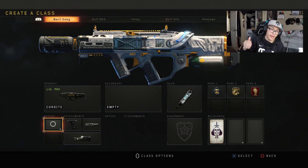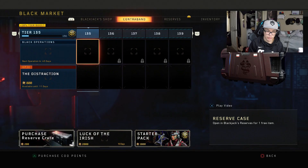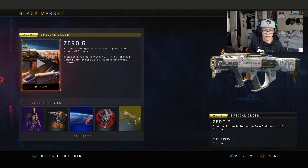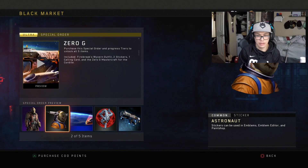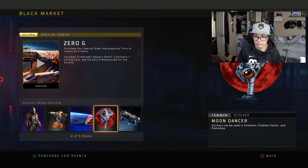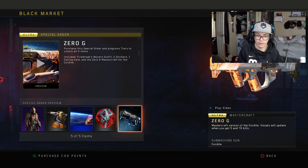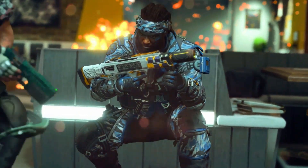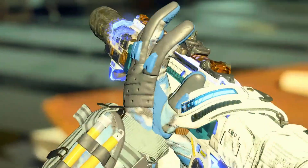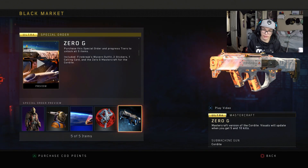What's up guys, back for a new video. Today there's a new Mastercraft variant of the Cordite in the black market. What you get with the Zero-G Mastercraft variant: you get a skin, a sticker, a calling card, another sticker, and then the actual Mastercraft variant — we're gonna be showing you guys there's like a little preview of that.